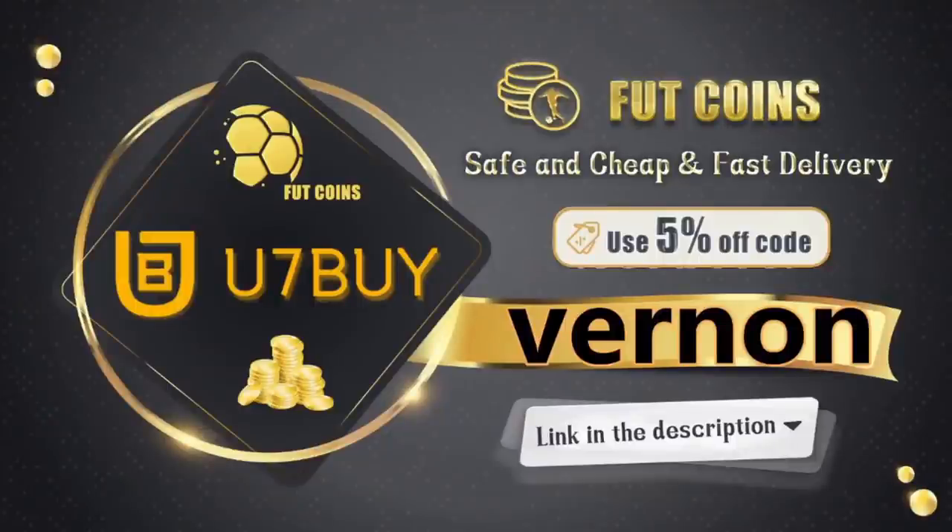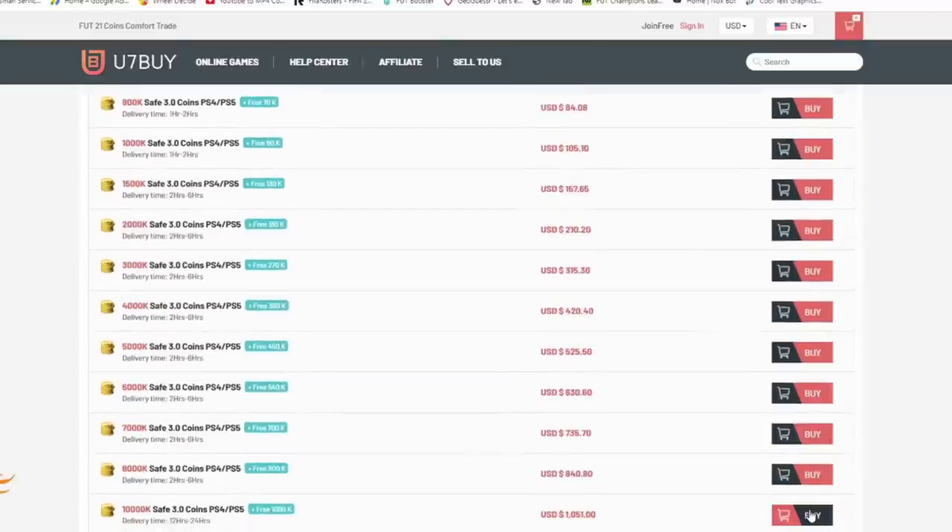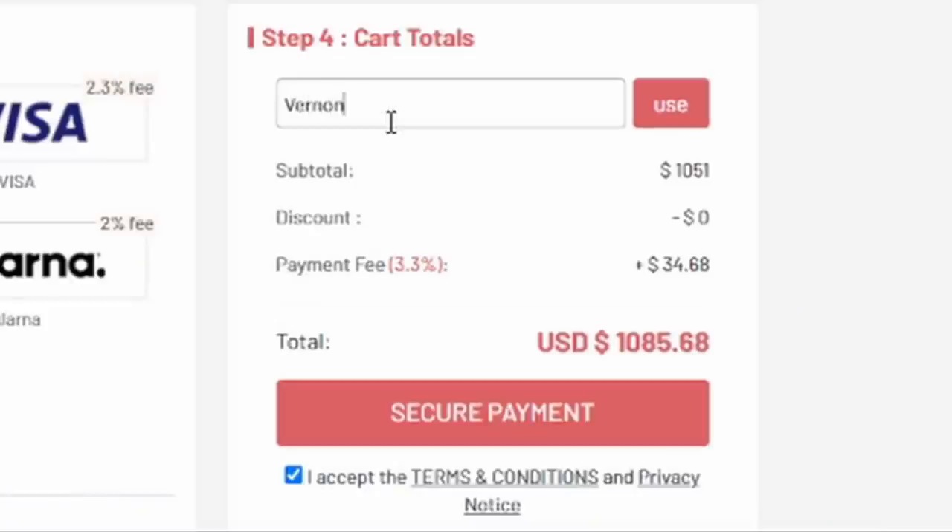If you're looking for some safe, cheap, and reliable FIFA 21 coins, look no further — head over to u7buy.com. The link will be in the description. Use code Vernon at checkout to get yourself a discount off your next order.